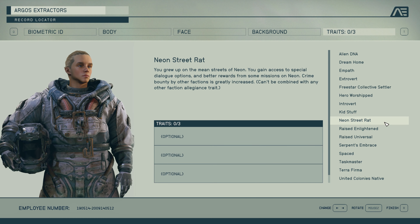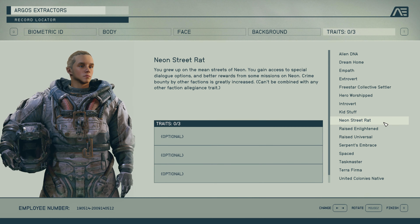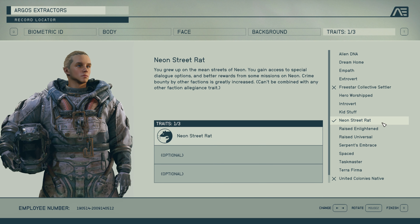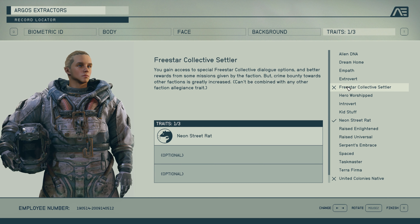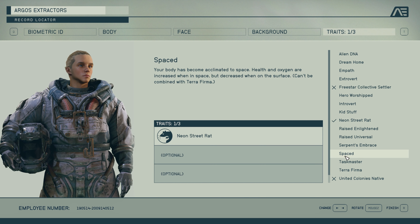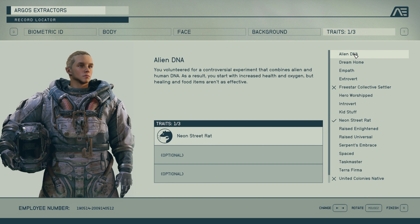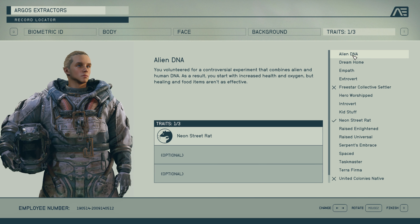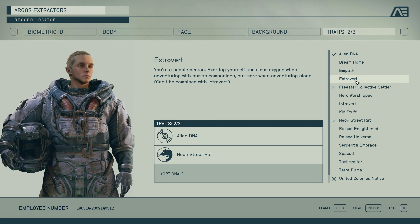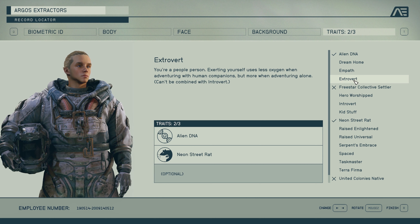Since I said he was raised in Neon, I'm going to give him the Neon Street Rat trait. We have three traits to pick and you only get one shot at this, so it's fairly important to get this right. That does block out the Free Star Collective and the United Colonies. I also see Spaced and Alien DNA — that will give me increased health and oxygen, so I'm going to do that. The negative is that food and medicine are less effective.